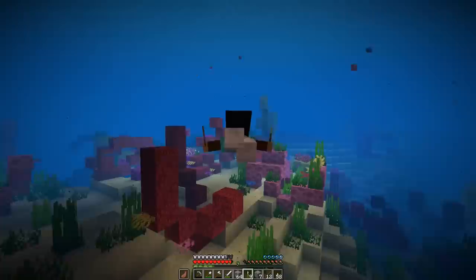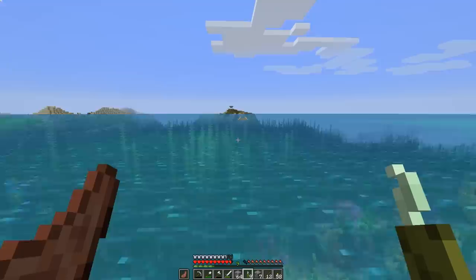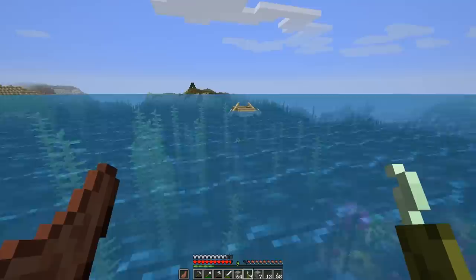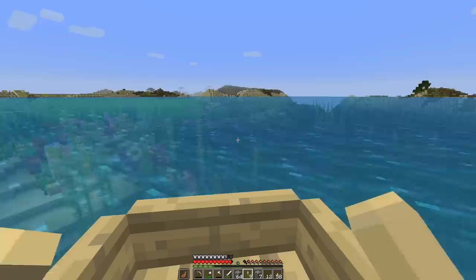Hey guys, guess what - I think the aquatic update might be my favorite update ever in Minecraft! Things they've added in this game add so much fun new content and I'm absolutely loving it. That's a question to you guys - what is your favorite Minecraft update right now? Maybe because it's just fresh and the turtles are swimming by, but I think this is my favorite update. Where are the cowfish - I really like the cowfish! I'm so glad I came out here. This is truly the first time I've ever seen a coral reef, not even in any videos or photos.